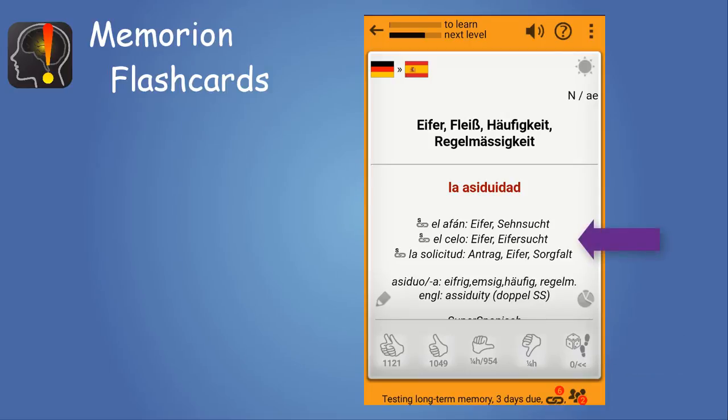You could use this, for example, if you want to practice information in the fine print of the back side of the card — that is not grading-relevant — like synonyms, antonyms, example sentences, whatever you have put there.